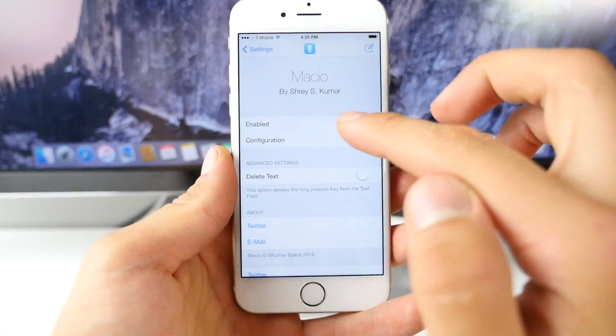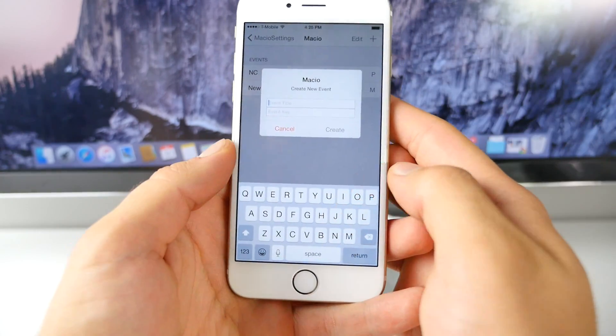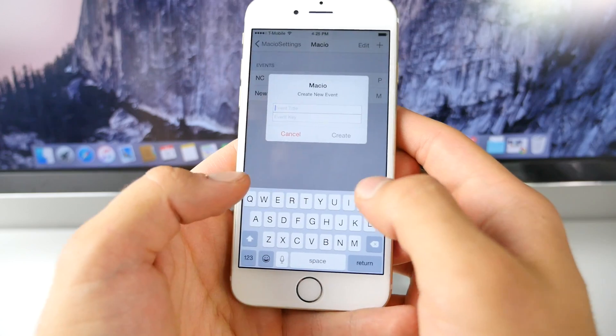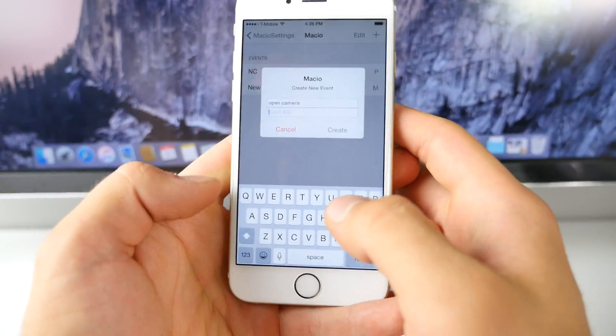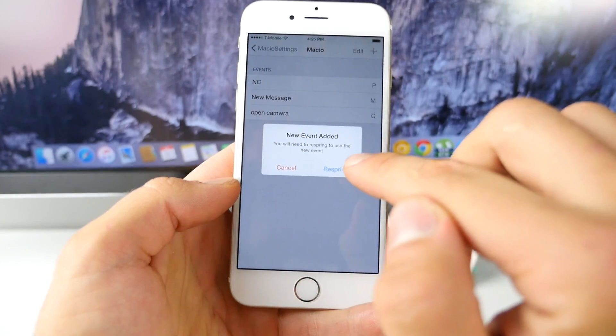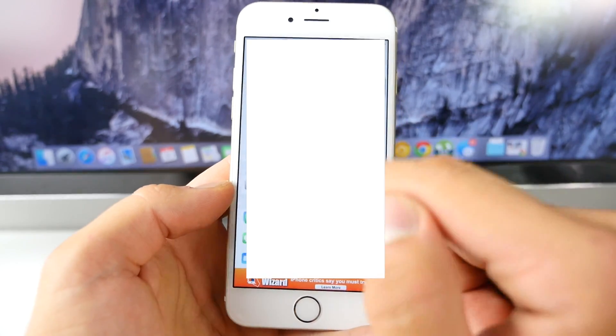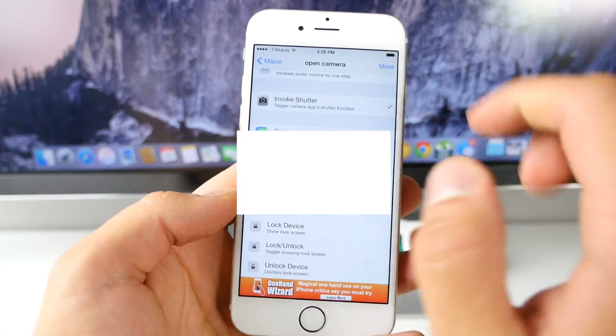Let me show you a few. In the configuration, you pretty much just add a new one, title it first — let's say 'open camera' — and set a key, say C for camera, then go ahead and create it. It has to be a capital letter, so respring, then select the action — invoke shutter — you do need to set the action after changing the name.